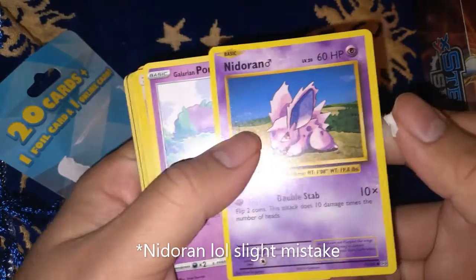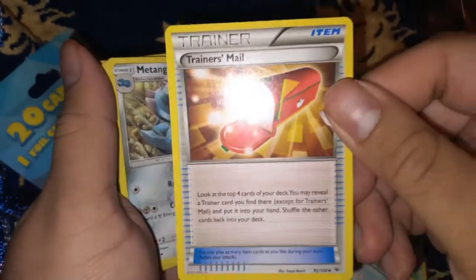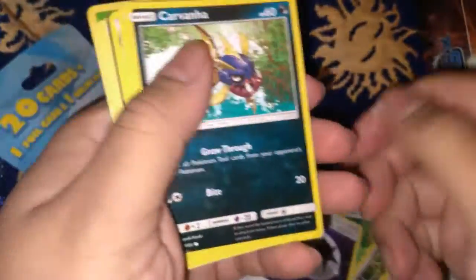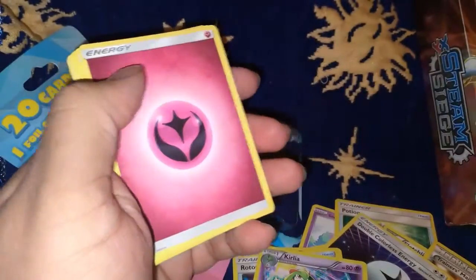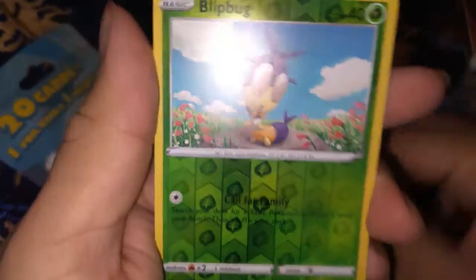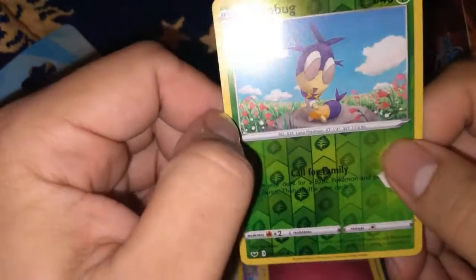Okay, code card. We get Nidorino, Nidorina. Galarian Ponita, a Potion, a Fletching, a Trainer's Mail, a Metang, a Double Colorless Energy, a Carvana, a Rockstar Pokedex, a Kirlia. A couple more code cards. And these are all energies, and a Blipbug.